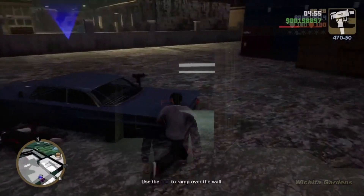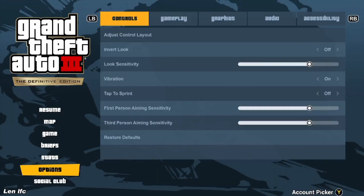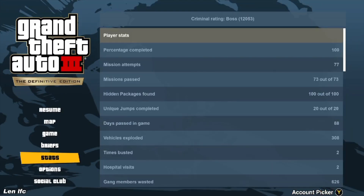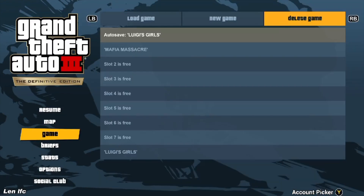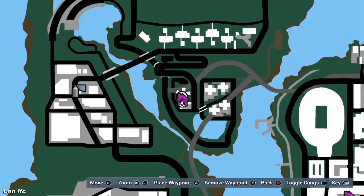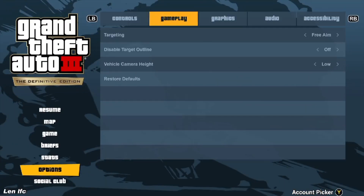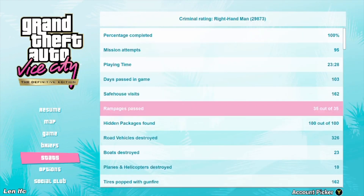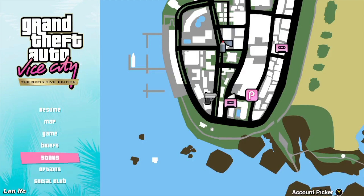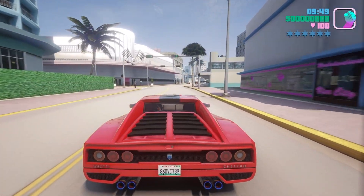Another thing they fixed was the sound effects for each menu. Previously, Rockstar used the Grand Theft Auto San Andreas sound effects for all three games, which was kind of weird because the originals each had their own unique sounds for GTA 3, Vice City, and San Andreas. Now they've changed it, which is much better. I'm not sure why that wasn't there from the very beginning, but at least Rockstar have fixed it now.